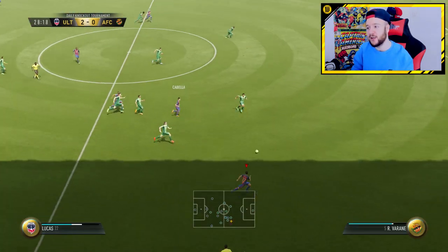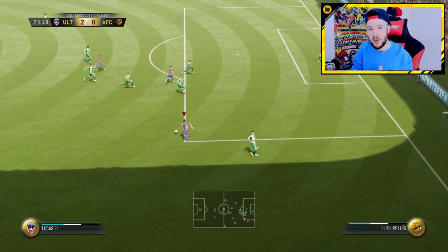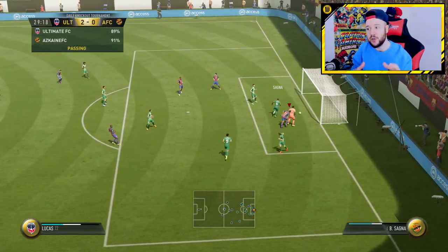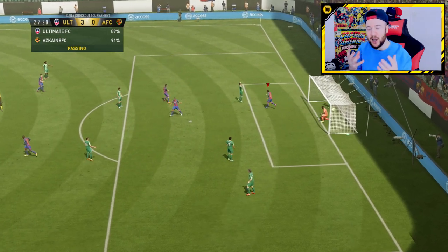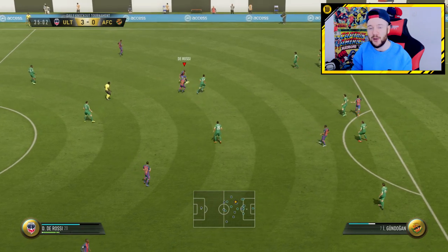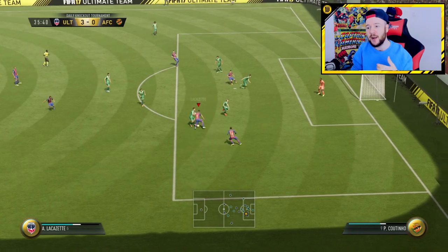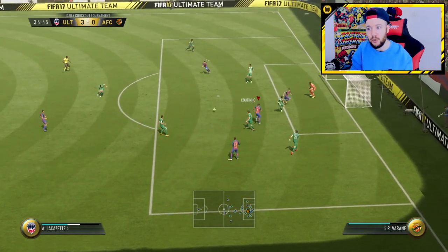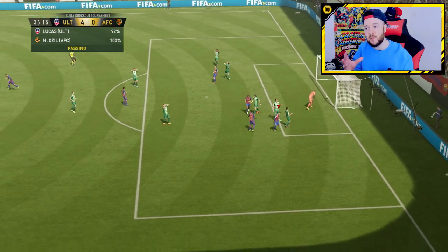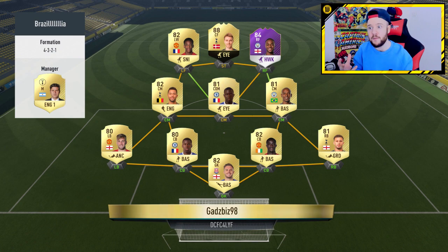So with players like Cabela, Lucas, Matuidi — they're good cards, and I would recommend giving this team a go, especially if you're going to switch up to the 4-2-3-1 narrow with the custom tactics I showed you. It's just a wake-up call, an eye opener to say — what are you doing? You can't use Ronaldo all the time. So it's nice to bring in a player like Daniele De Rossi, who isn't incredibly quick but has amazing tackles. If you can read the play and position him, he will perform for you.